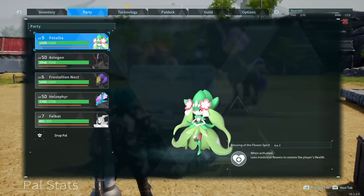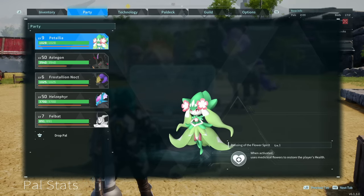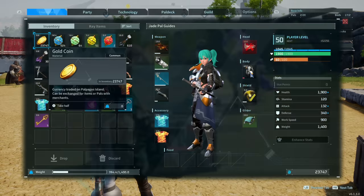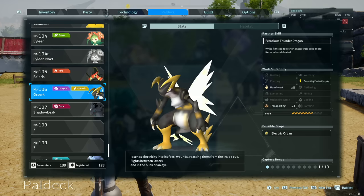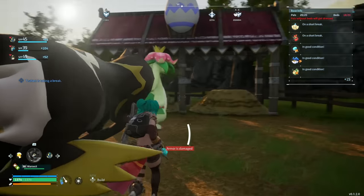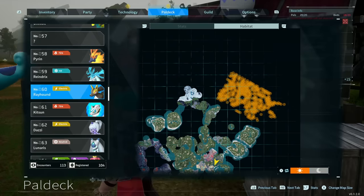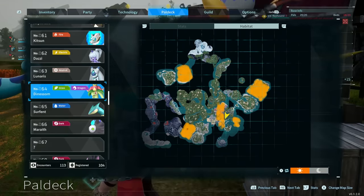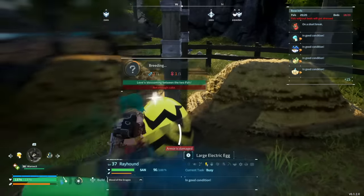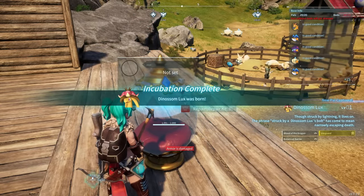At the very end I'm going to talk about five sets of parents that will always guarantee to give you creatures, as these are quite special ones. For a Dino Blossom Lux, you'll obviously need a Dino Blossom and you'll need a Rayhound. Rayhounds are found all the way to the northeast; Dino Blossoms can be found in multiple places. A Large Electric Egg was used and Dino Blossom Lux was born.